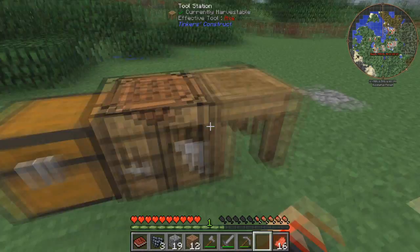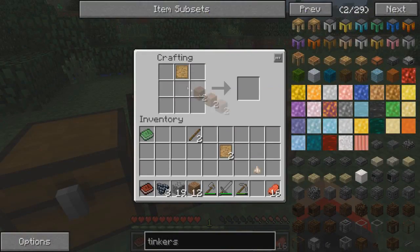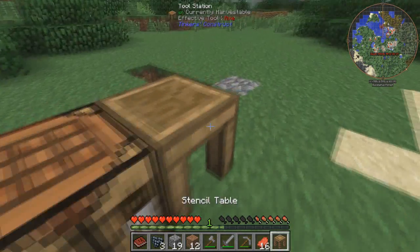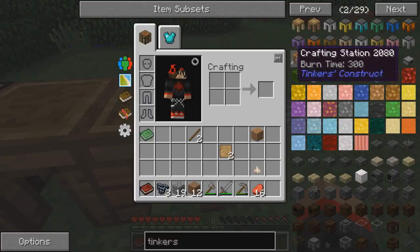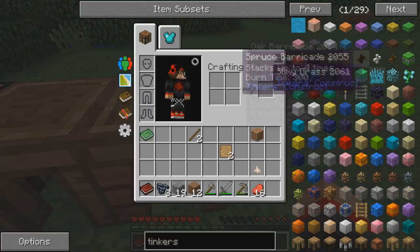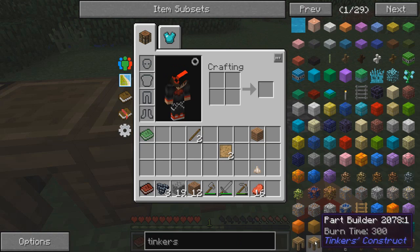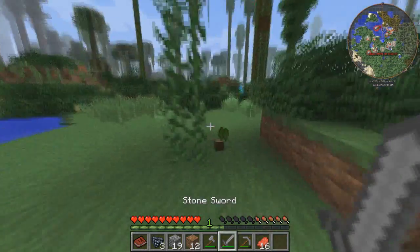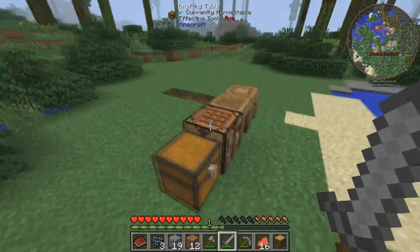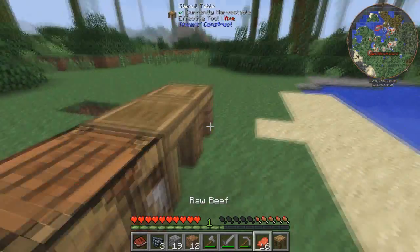Let's put that down right there. Next we need our stencil table - that's easy, just wood on top of a blank pattern. And last but not least, part builders. We have enough things to make our axe.